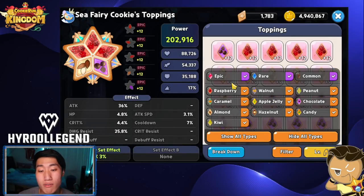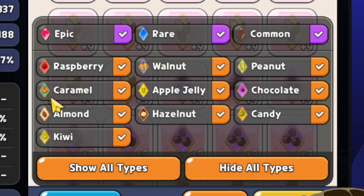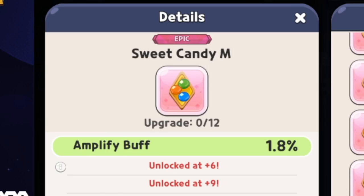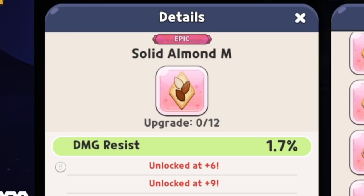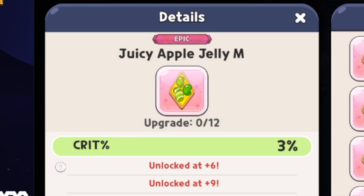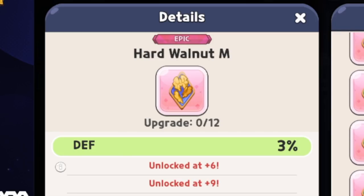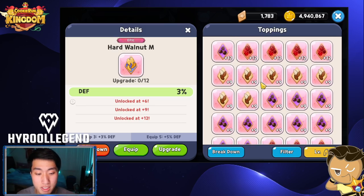Alright, so if we look at my Seafairy Cookie right now, you can see there are 10 different toppings available in this game. Toppings are the equipment that cookies use to make themselves stronger while playing the different game modes in Cookie Run Kingdom. We have Searing Raspberry, Bouncy Caramel, Solid Almond, Fresh Kiwi, Sweet Candy, Hearty Hazelnut, Swift Chocolate, Juicy Apple Jelly, Healthy Peanut, and Hard Walnut. Those are the 10 different toppings currently in the game.